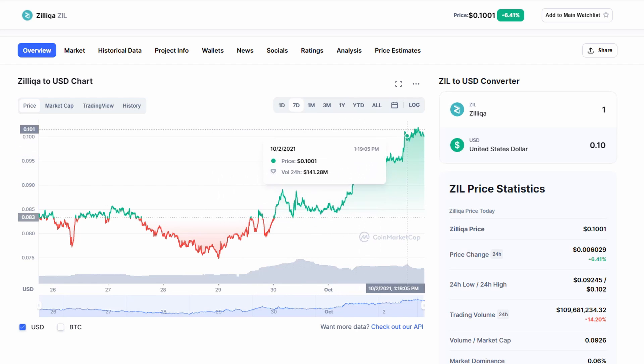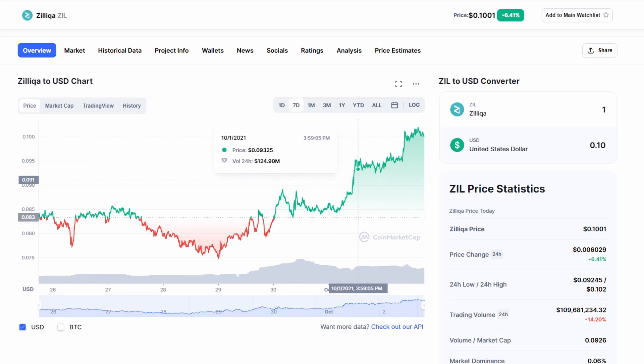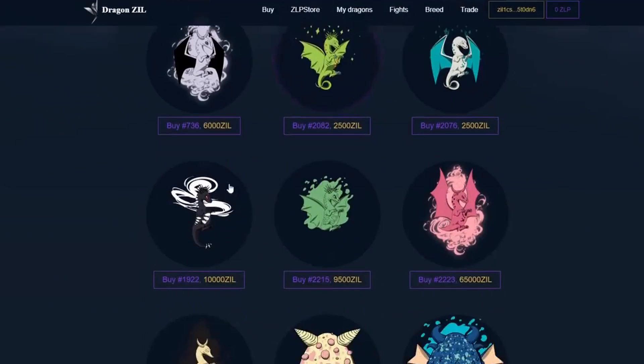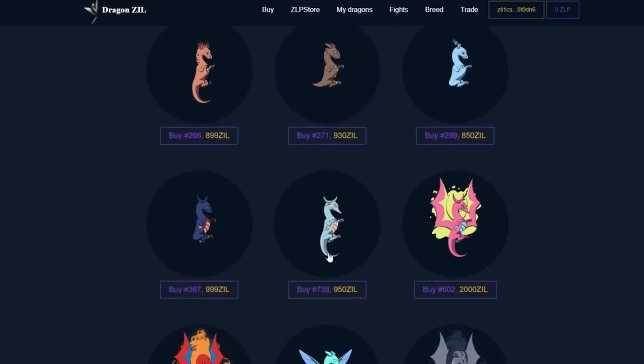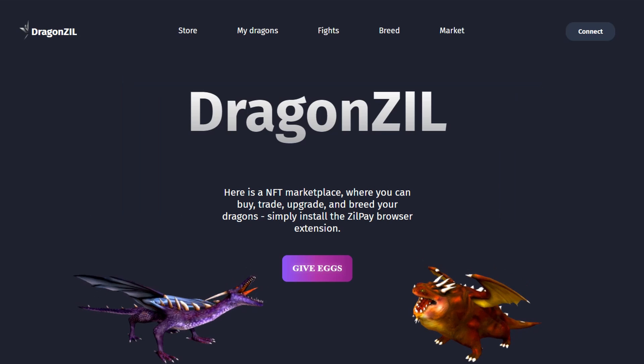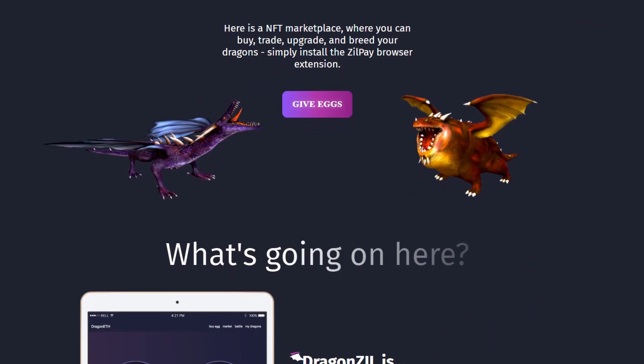In the future, the hatched dragon can be upgraded and sold for profit. As we can see, a rare dragon can be sold for as much as 99,999 ZIL. The main thing is that there is demand for them. When buying an egg, you can choose one of two coins: ZIL or ZLP. The latter is an in-game currency used for breeding dragons. You can find information about both cryptocurrencies on this page.